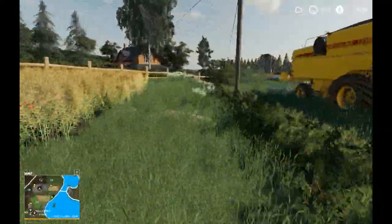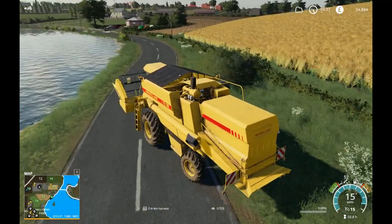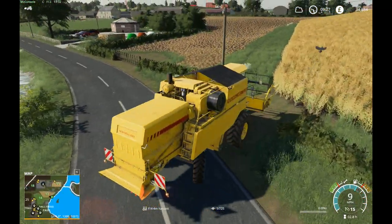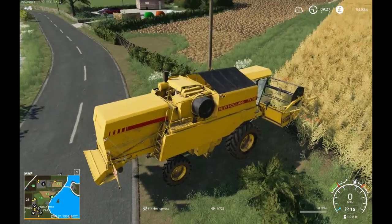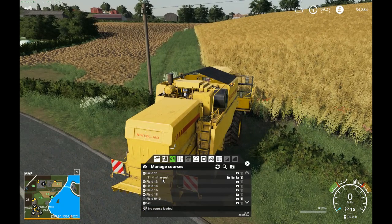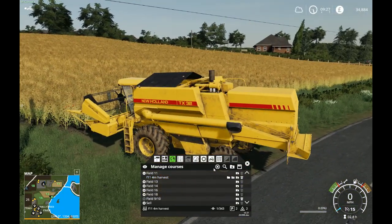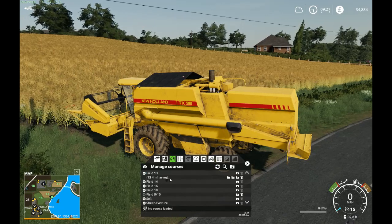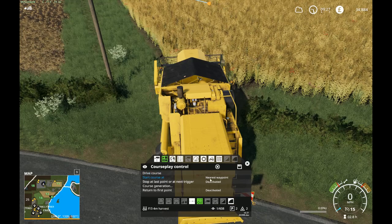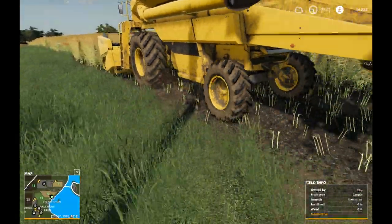I'm going to get the combine going on field 13 here, and I'll take you up and show you the other changes. I want to get these two fields together because that small part of the field there makes combining pretty awkward. I think I have a harvester course already — yes, field 13. You hit that from the first waypoint. So once this gets finished, I'm going to go ahead and plough these together.